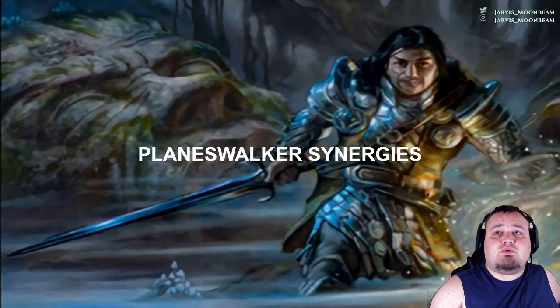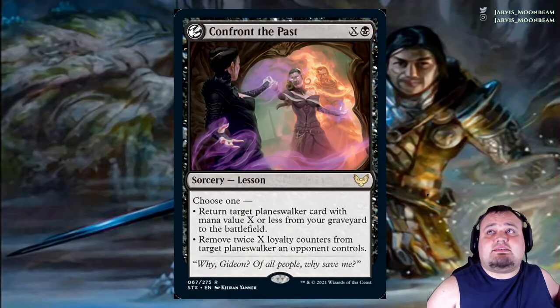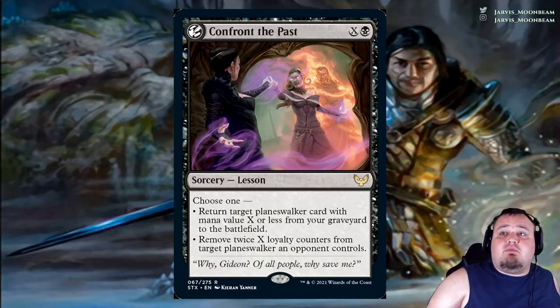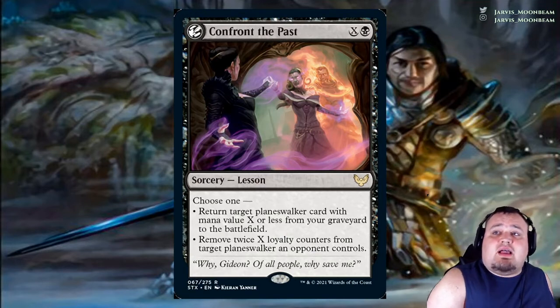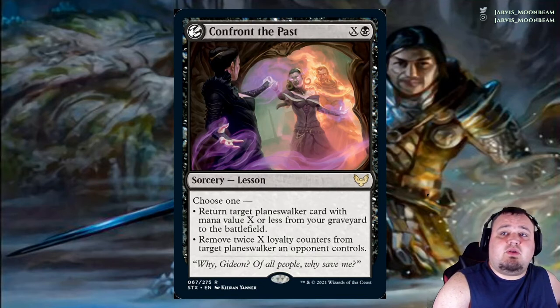That's all the planeswalkers. Now let's look at the synergies they take advantage of. Confront the Past costs X and a black. Choose 1: return target planeswalker card with mana value X or less from your graveyard to the battlefield; or if you're playing against a problematic planeswalker, remove twice X loyalty counters from a target planeswalker an opponent controls.